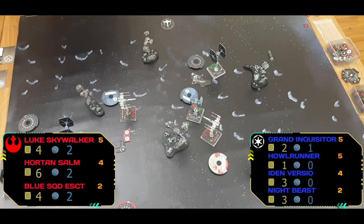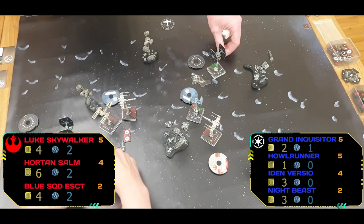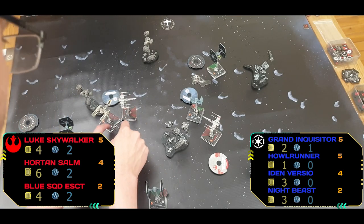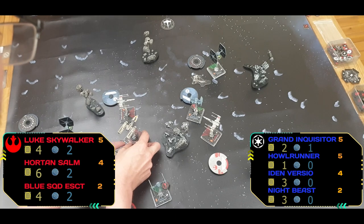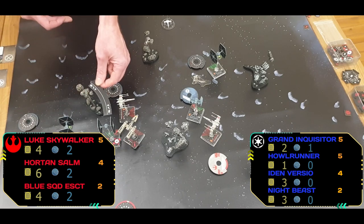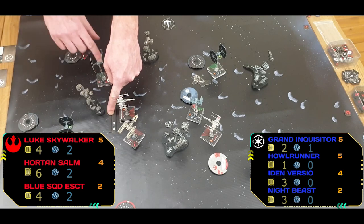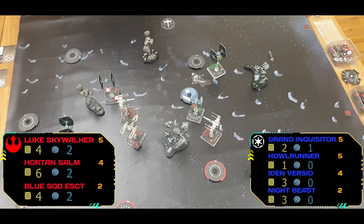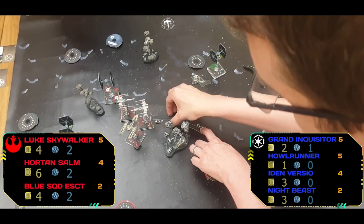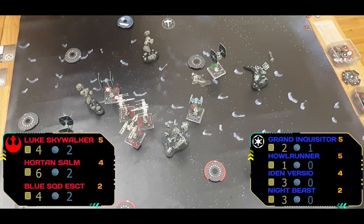Horton hits into the back of the Escort so there's no action for him. Note: Horton barrel rolled here — please note he shouldn't have been able to do that. HAL Runner comes through trying to gain some much needed space. Then Luke swings back around — they're sort of swinging past each other to take on those on the tails of their wingmates.